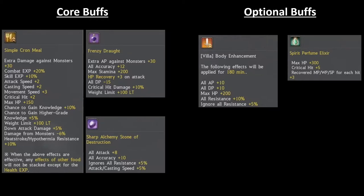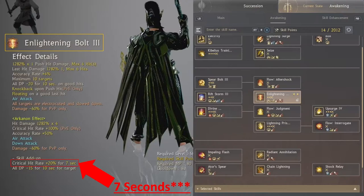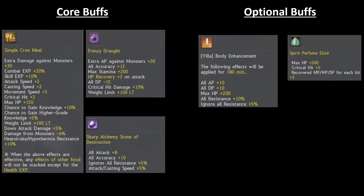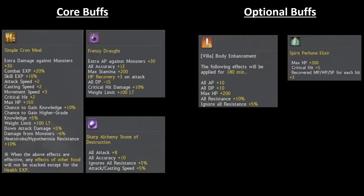So the Spirit Perfume Elixir will definitely boost the damage of Chain Lightning. However, all the skills that have a 50% crit hit rate — once you activate Shock Relay at the beginning of your combo, you get a 20% crit hit rate buff for 10 seconds, and once you proc your skill add-on, you get another 20% crit hit rate buff for 10 seconds. That's an extra 40%, bringing you to 90%. With two sheet crits on your character as base, you'll have 98% crit hit rate on 50% crit skills — so the Spirit Perfume Elixir is not necessary and gives very minuscule damage increases.